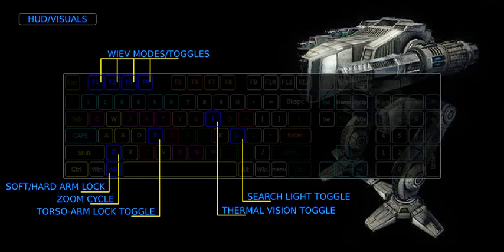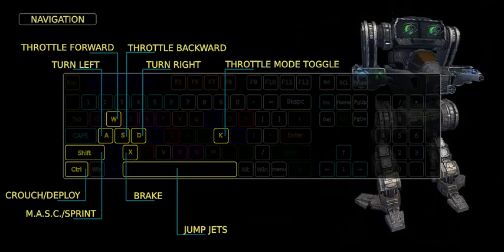Some assets have alternate view modes or positions, accessible by function keys F1 to F4. Asset navigation: to navigate the legs or tracks, use the W, A, S, D combination. Brake with the X key. Sprint with the left Shift key. Jump jets are activated with the Space key. Some assets can have more throttle modes, accessible by the K key. For the most steady aim, crouch or deploy with the right Control key. To move again, uncrouch first.